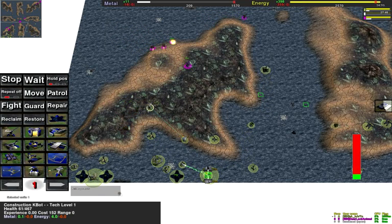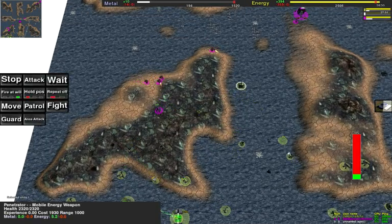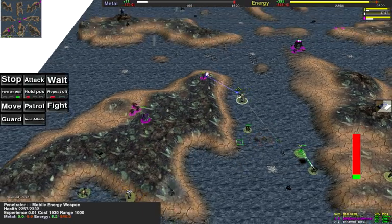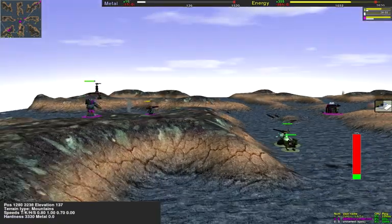Losing another constructor — what a waste. Now the Penetrator will finally start shooting. This Morty will not die, though, because of the hill — the Penetrator needs a clear line of sight to the target. He can lose his commander here!